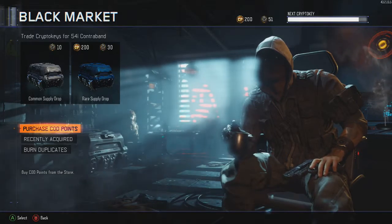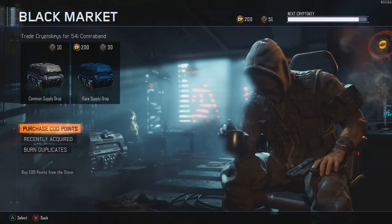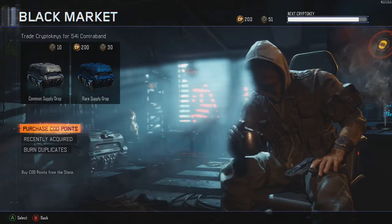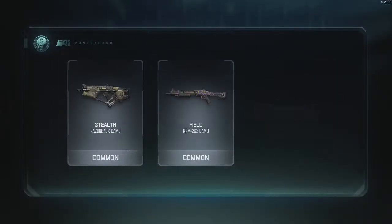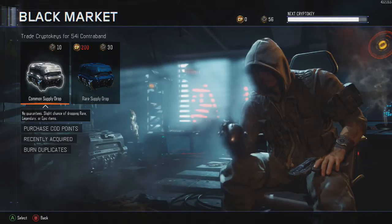Hey everyone and welcome to some Call of Duty Black Ops 3. Today we are on the black market because there's something called COD points — I've got 200 of them. I'm not buying any more, and I've got 51 crypto keys, so I'm just going to be spending them on these packs. First off, we're going to be using 200 COD points to see what we get.